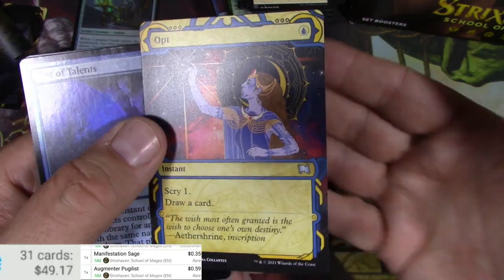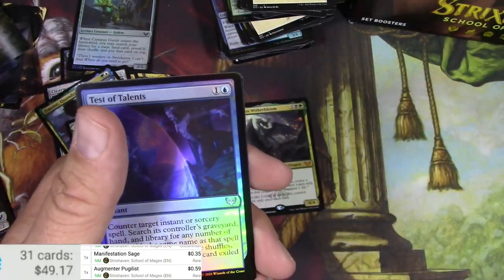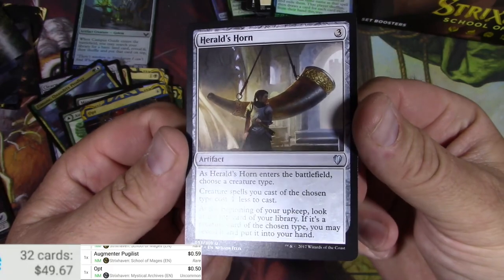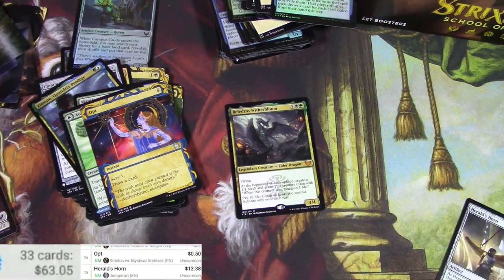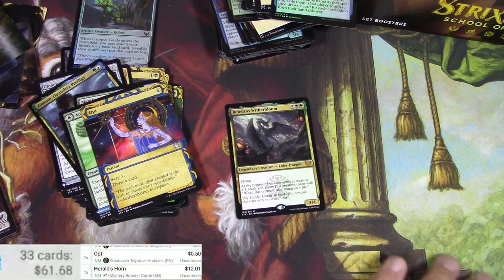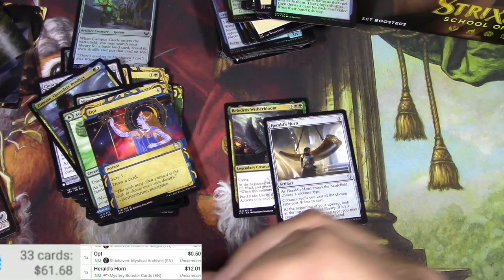Not so much the hands, but there's definitely like ancient textbooks represented — I guess that's the whole idea. Opt. Test of Talents and a Herald's Horn — this one might actually rate over a dollar. The Jumpstart version is $13, the Mystery Booster list version is $12 — hey, that's a hit right there! I stand corrected about the list; they put some decent stuff in here.